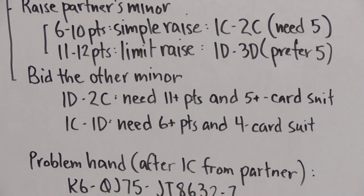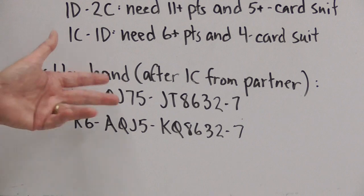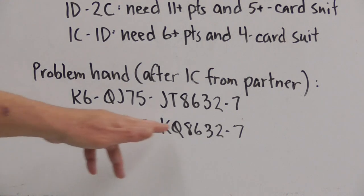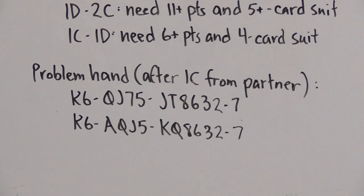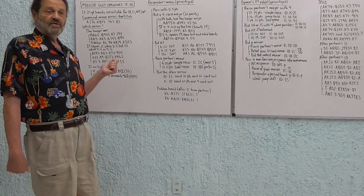Here's a problem to discuss. You're the responder; partner has opened one club, and you have a longer diamond suit but also a four-card major. If you bid one diamond with a weak hand of three to seven high-card points, and the left-hand opponent bids one spade, you may fail to find a four-four heart fit. So when your hand is weak and you're only expecting to make one call, bid the major. With a much stronger hand where you're willing to make another call, go ahead and show your actual shape by bidding diamonds first.